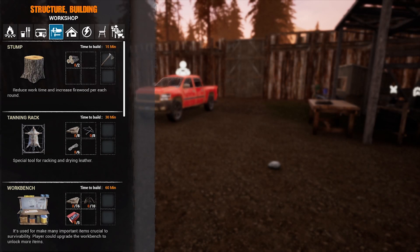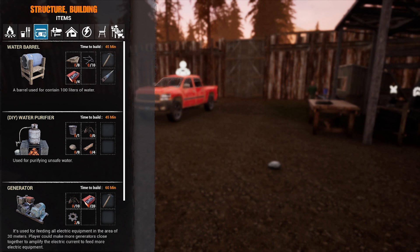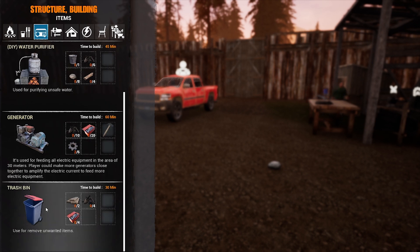So if you guys go to Structure, then go to your third one which is Items, you can actually make a trash bin — how cool is that! You're gonna need metal scraps and components. These two you can pick up from literally everywhere: from the bandit camp, from the army camps, or just laying on the floor and finding them in vehicle trunks.